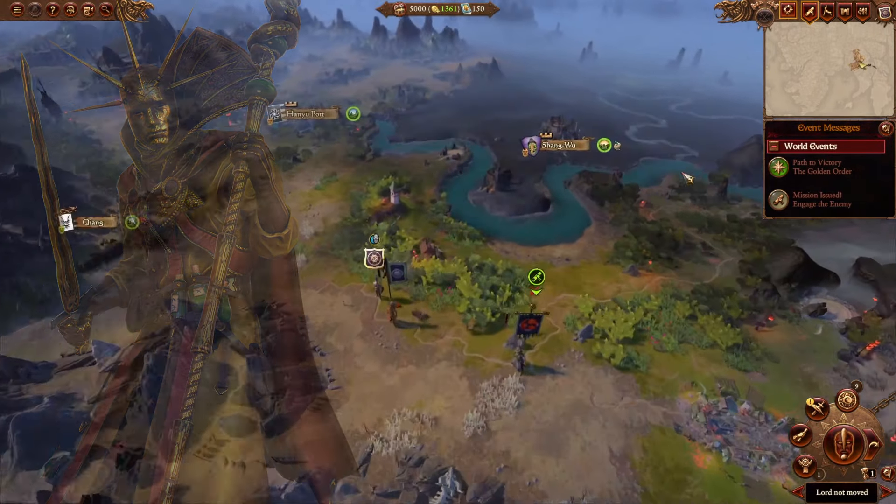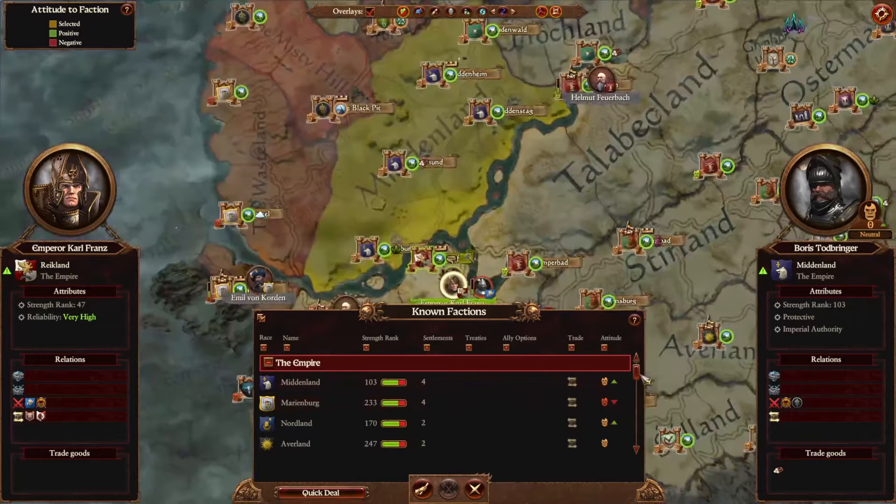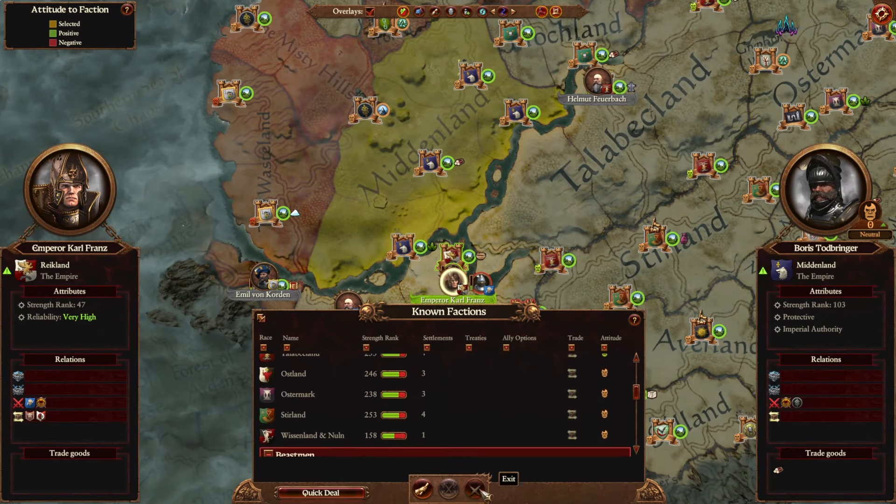With Gelt's start position moving to Cathay in 5.0, it can be a little trickier to confederate him. At the start of the game, Reikland doesn't even have diplomatic contact with Gelt, but there is a way to do it.